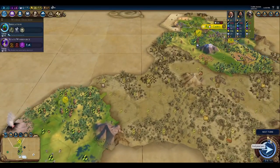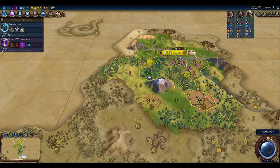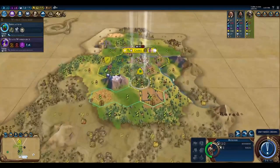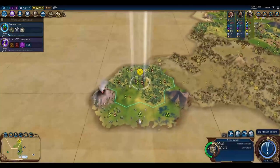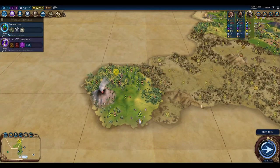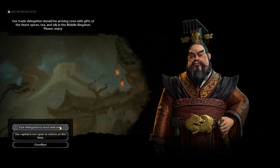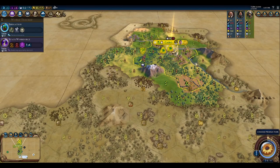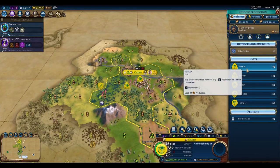Got a volcano over here. China said something but I wasn't paying attention. Going back up here — three more turns. We'll take that trade delegation for 25 gold, thank you. We've got another builder out, and we'll go ahead and start working on our Settler now.